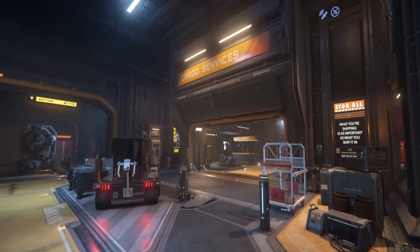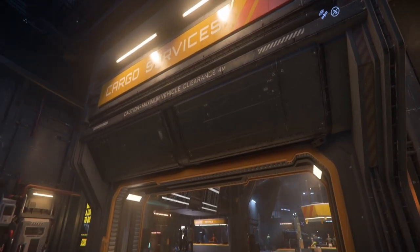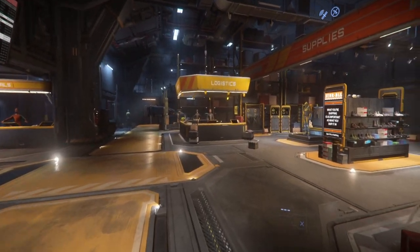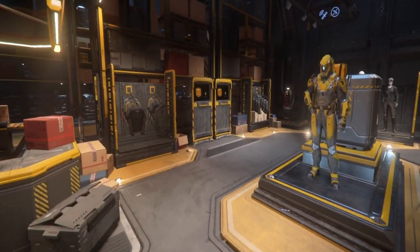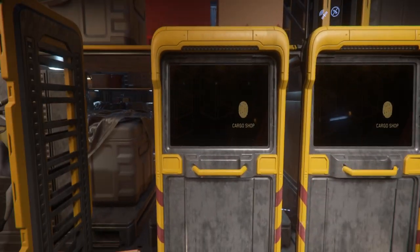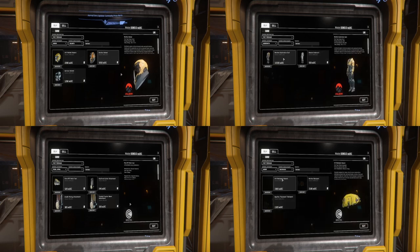Gem mining has the entry price of a couple thousand AUEC. The gameplay mechanic consists of the same mining minigame used across all of the mining profession. The risk is you blow yourself up if you overcharge a rock, the reward being you get to pick up the valuable fragments. There's not a whole lot to it. An extension of this is mining with a vehicle. It does require a ship that can transport a rock — it could be a Cutty Black, Freelancer Max, something as small as a Nomad. And sometimes you'll need specialty armor if it's a super hot or super cold planet.